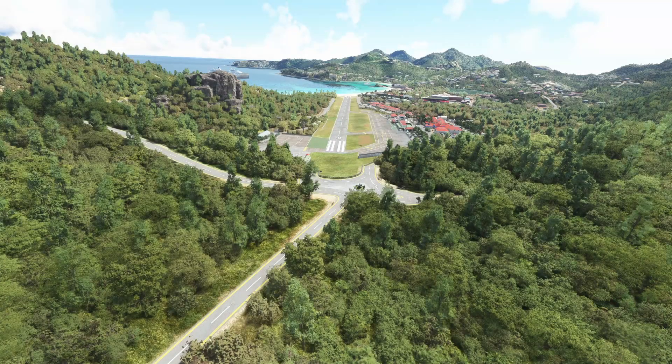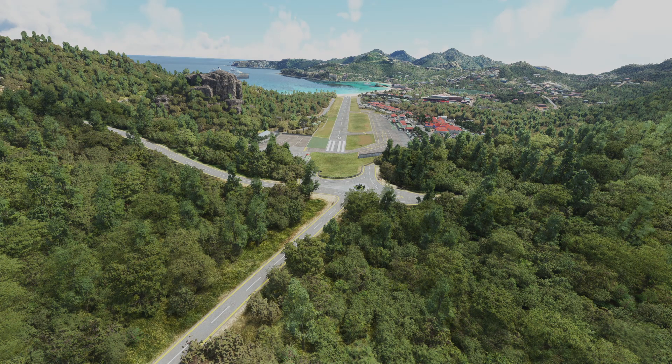Hello everybody, and welcome back to another episode of Microsoft Flight Simulator. In today's episode, we're going to be taking a look at an enhancement for probably my favorite approach in the world that I've experienced thus far, and that is St. Bart's — or TFFJ — out in the Caribbean. Stick around guys, and we're going to check out a modification that turns this airport into something far closer to the real thing, and then we're going to test it out.